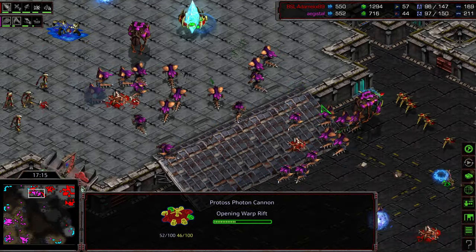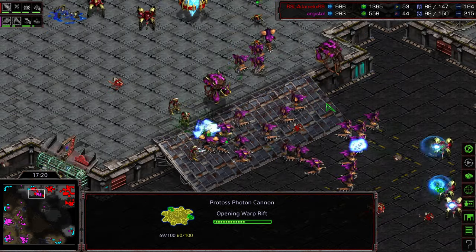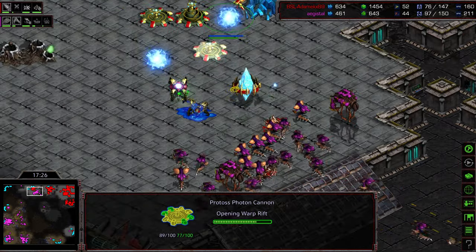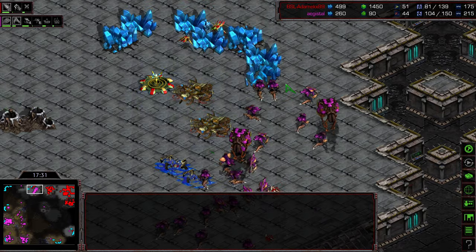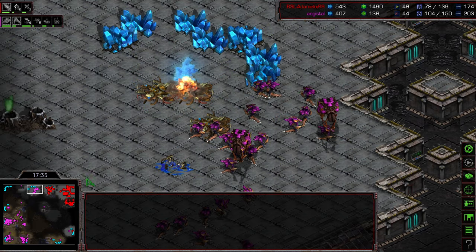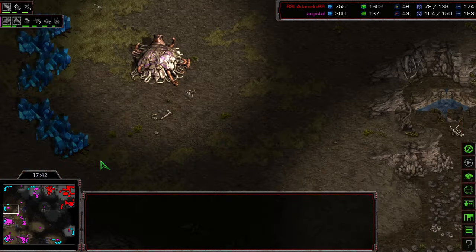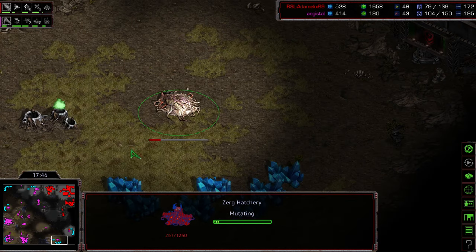Those are probes moving across to this space, and they're going to get decimated — that is not what you want to see. Agistil moving himself into a bit of a disadvantageous slot. He might have wanted to stay on the upper ramp. The Dragoon getting taken out, the Pylon going to get wiped out — that's going to unpower those cannons. And I think that is going to be it for Adame. Going to end up losing that one o'clock base. His main was mined out. He's still mining at two bases, but that's going to be a lot of additional bases for Agistil to take — the 10 o'clock and the four o'clock as well.